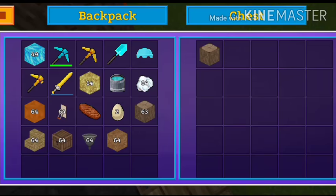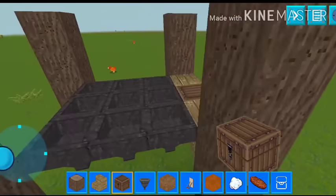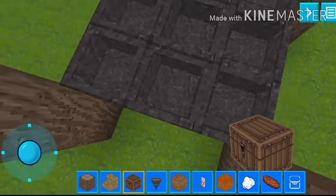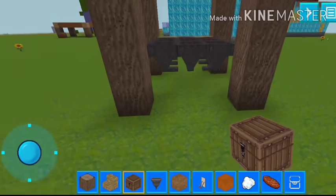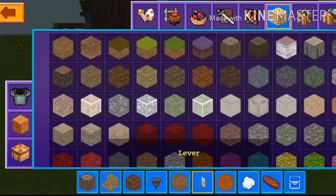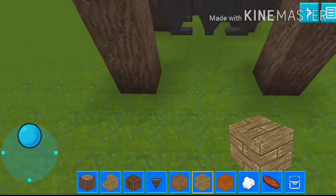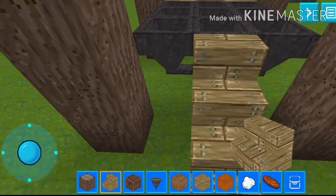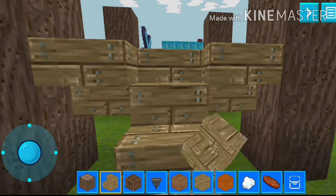Now test it to see if it's working or not. It's working! Our eggs will go to this chest. Now I have to look at its appearance. First I'll place the bridge wood planks right here, and stairs here and here, so that we have made stairs to go upside.